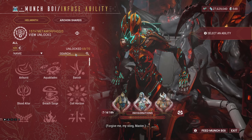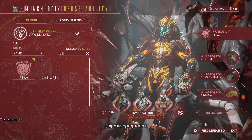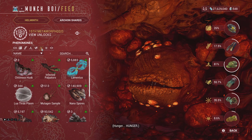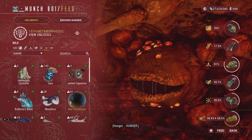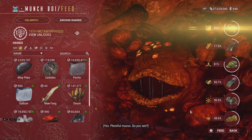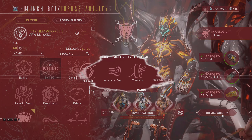I'm now looking forward to subsuming Pillage into Nova's build to replace the Wormhole ability. Since Nova will be energy efficient, we can recast Pillage anytime to strip armor and shield while gaining shields for survivability. The shield gain will be enhanced further by the damage reduction from Null Star, and enemies fully stripped of armor and shield will be susceptible to the Blast damage of Antimatter Drop. Nova will be insane in the upcoming update.